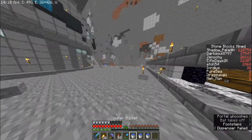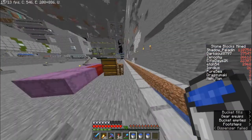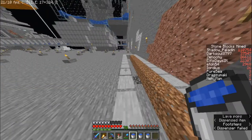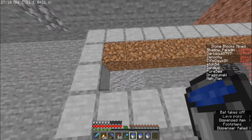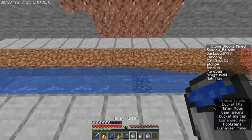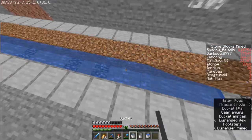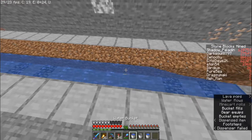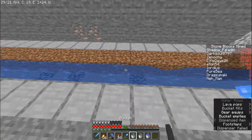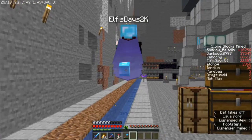You know something we've started to take for granted? Having a massive number of XP levels. Before this, having 70 levels was sort of difficult — now thanks to Xialu's insane farm, 70 levels takes about three minutes. And now that we've automated getting enchanted books, we can create them without any lapis — we just need villagers and emeralds.